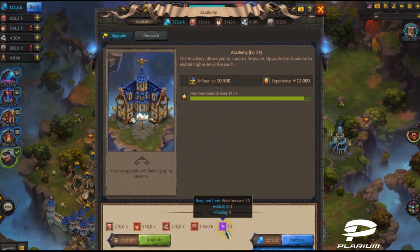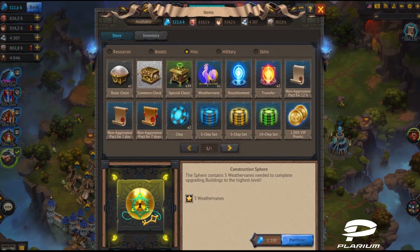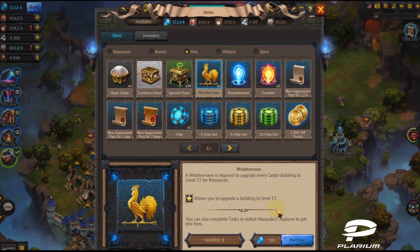To move to the store to buy sufficient weathervanes, just click on the weathervane icon and you'll be transferred to the Misk tab in the store. Buy as many weathervanes for crystals as you need.